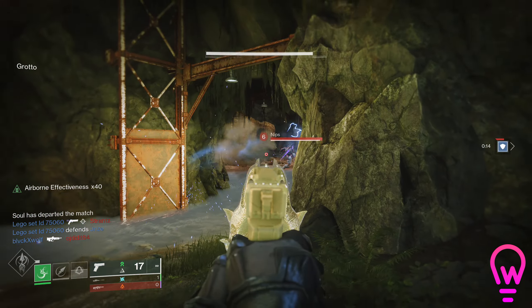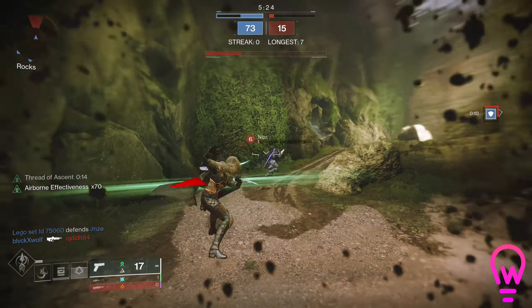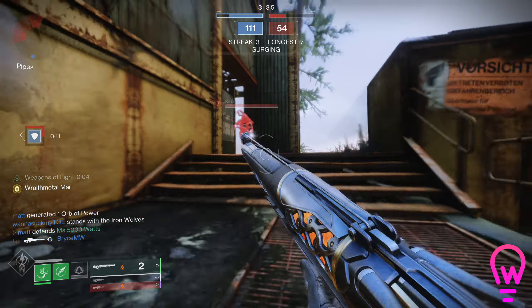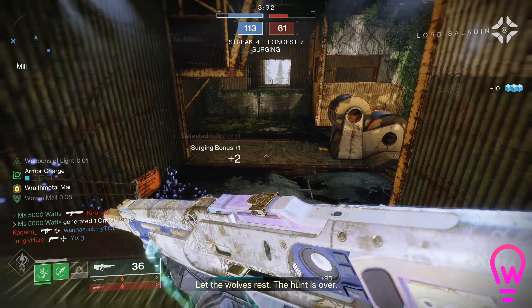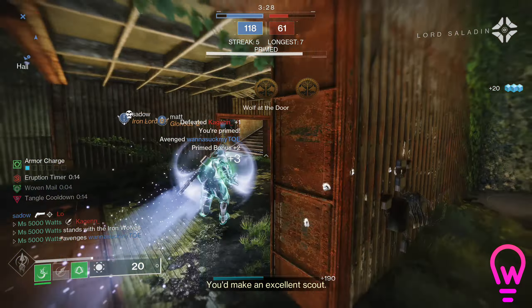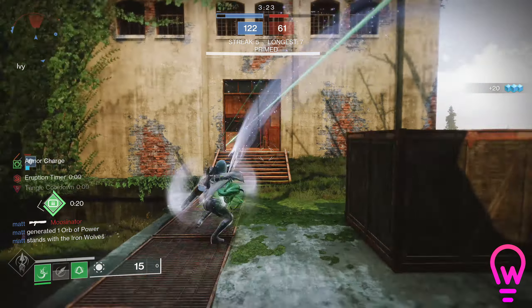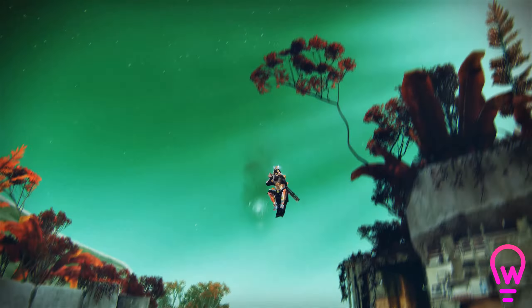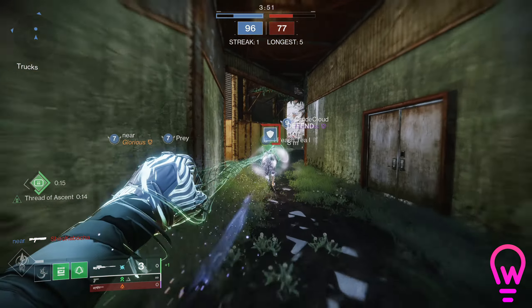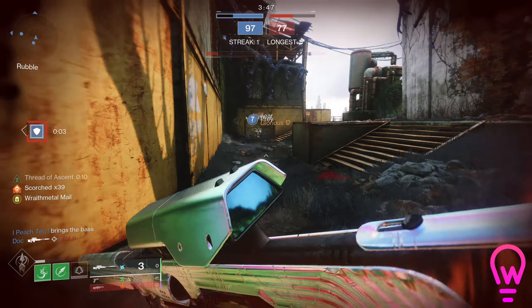Before we get deeper into the build, a quick tip if you are running Strand: set your empowered melee and regular melee to different buttons. The reason is that if you have your empowered melee ability up and you try to do the grapple melee, you will just throw your little dart, which is not what we want — because the grapple melee is an incredible movement tool as well as a damaging tool. You grapple, you melee, you push yourself forward a little bit further. It's kind of like shoulder charging. Please separate those; it will make your life so much better.